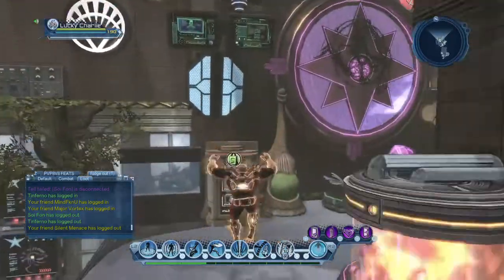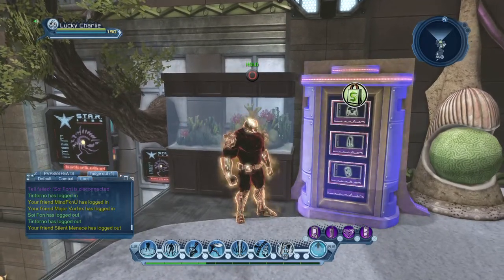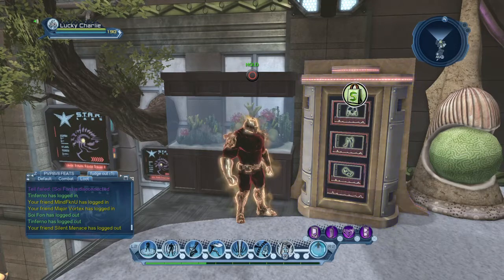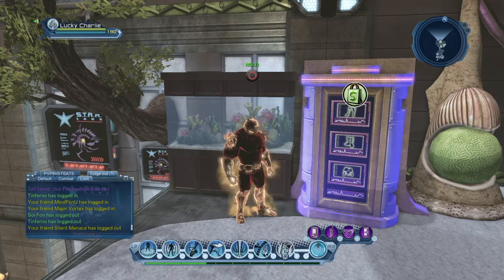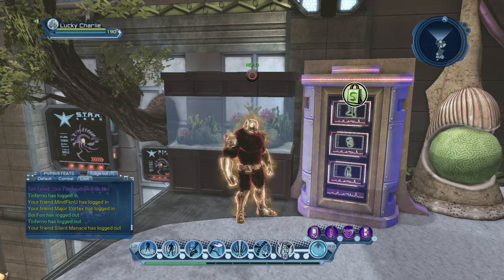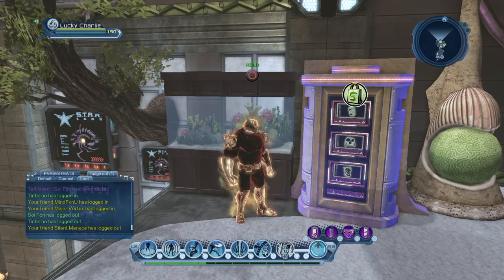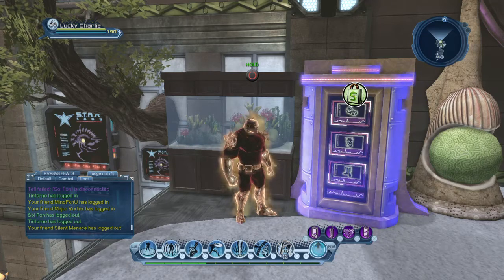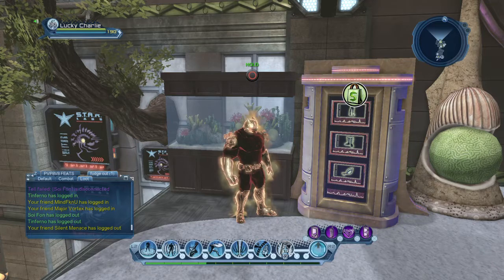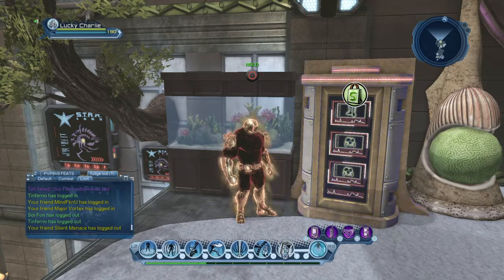The R&D machine is going to look just like this right here, but you'll be able to get your soda enhancers and all the little stuff from those three vendors by the R&D station when you go to Watchtower. Those two guys standing there - because the first guy is the soda guy - the second and third guys sell the R&D stuff. The soda machine is strictly sodas, and the R&D machine covers everything else.